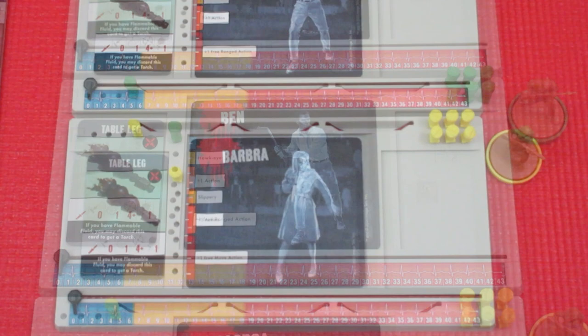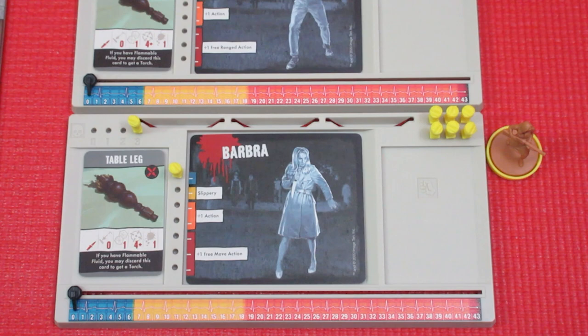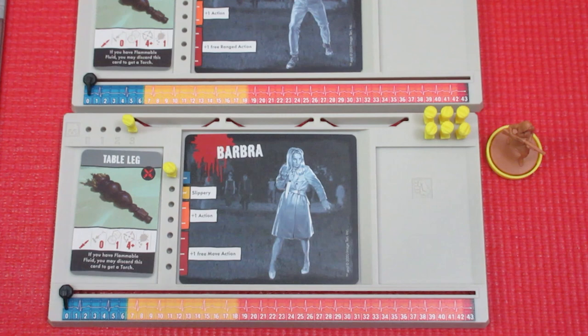Ben is going to be our green player. Our last character is Barbara — she also has a table leg. So there are three table legs, a tire iron, a crowbar, a claw hammer, and the Winchester 94, which starts on the board. Barbara is the yellow player. Everyone starts on the Romero side — the black and white side — and you flip them to the Zombicide side if and when that happens.